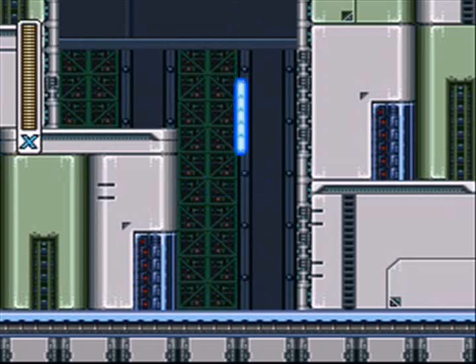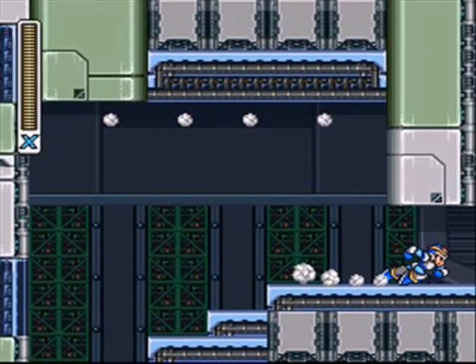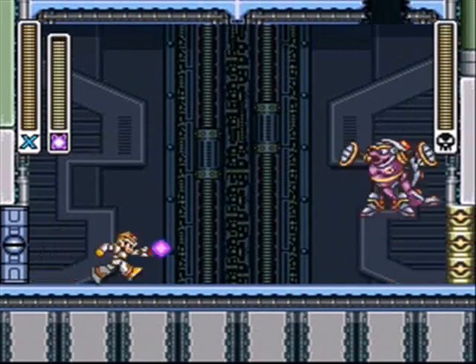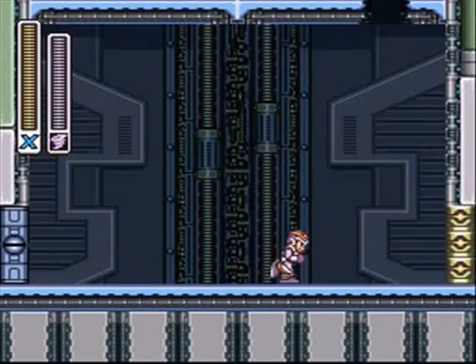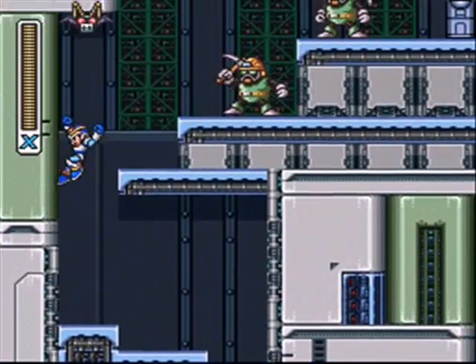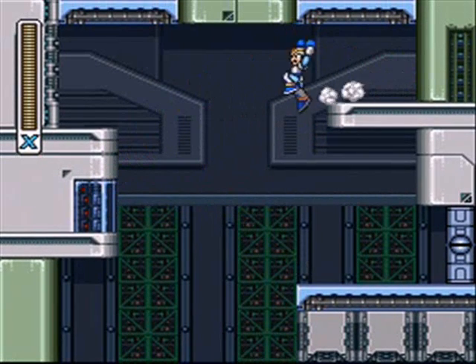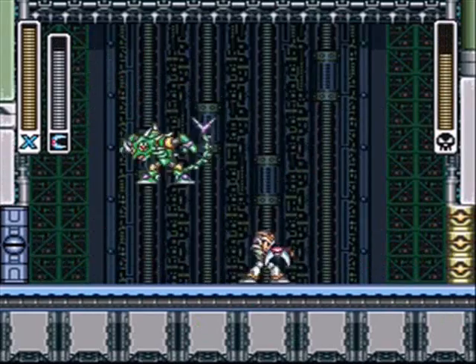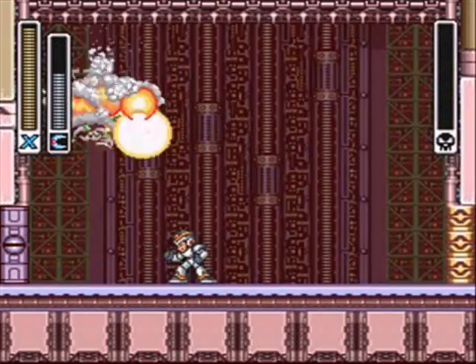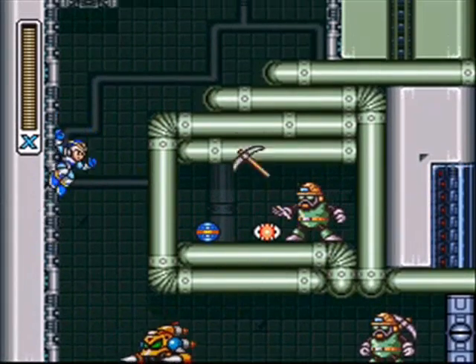And that's Sigma-2. Now it's time for Sigma-3, where the majority of the robot mavericks are hanging out. Be sure to use your abilities well. Didn't even get touched when I fought Armadillo that time — I don't know how, it just happened. Make sure you have sub-tanks. You really want sub-tanks for the end of this game because the final boss is not a pushover.